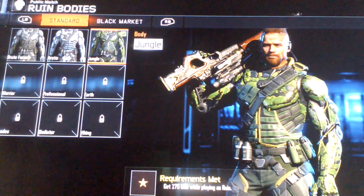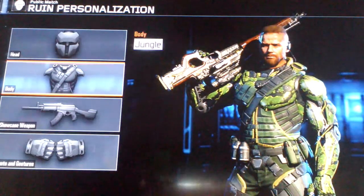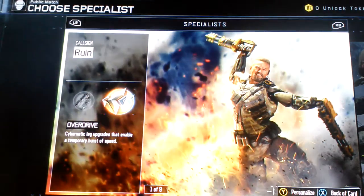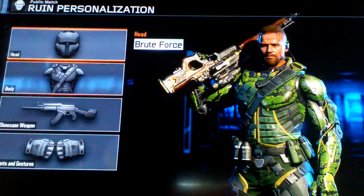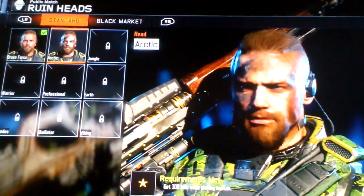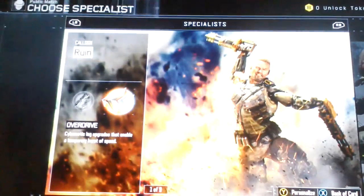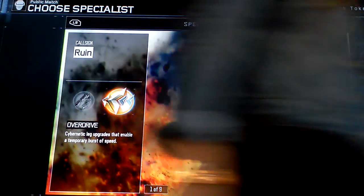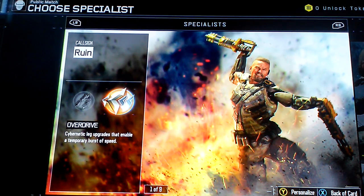It is this green thing right here, it's called Jungle. In the last video I was wearing a different thing, but now I'm wearing this for now. So that's him. One more thing — I unlocked his face, it's called Arctic. I'm not going to be wearing that because it looks weird.